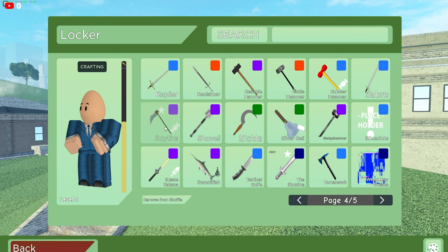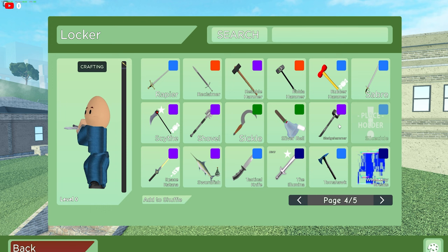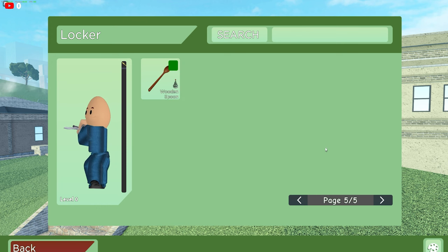He does have the Rubber Hammer, the Scythe Oso — wow, this guy's really OG. The Silver Bell, the Space Katana, the Illumina, the Swordfish, When Days Break, Icicle — it's not the OG one, but really cool — and Wooden Spoon.